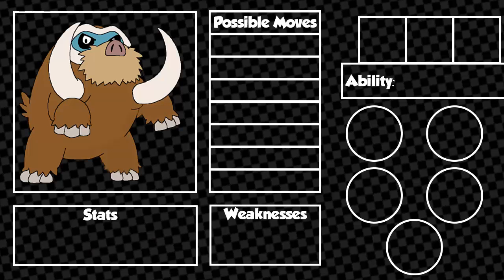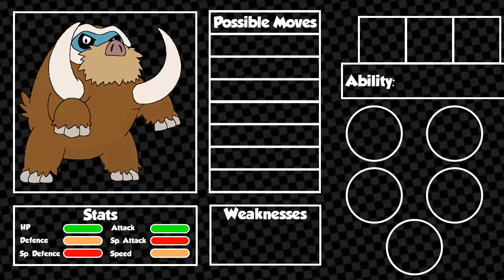Let's look at Mamoswine's stats. With a base 113 attack and 110 in HP, it's pretty safe to say that you can use Mamoswine as a bulky attacker. However, with 80 speed and defence, you can always make Mamoswine a speedy attacker or a defensive attacker. Mamoswine's special stats are where it falls short, with 70 special attack and 60 in special defence.